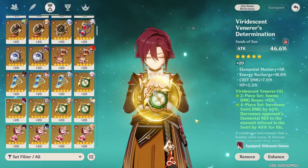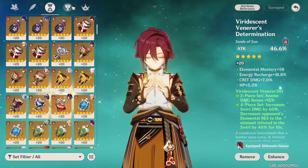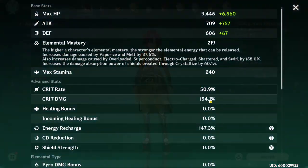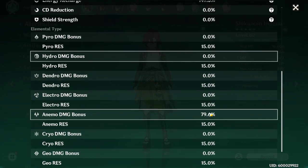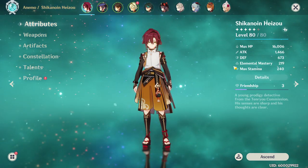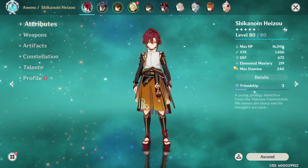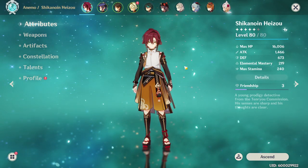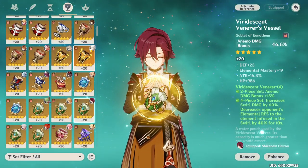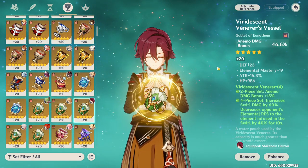One more thing when choosing main stats: Heizo's hidden ascension bonus is Anemo damage bonus, putting him at 79% Anemo damage bonus by default at level 80. That's one reason I really like the attack and crit build — your numbers just get so big because you're already getting a huge damage bonus. But this also means you can forego that stat on a piece and maybe put elemental mastery there instead. He's very flexible on main stats, and that's one of the best parts about him.